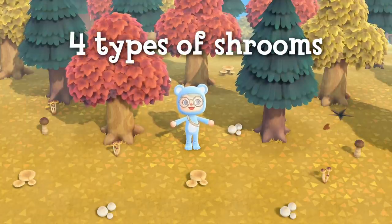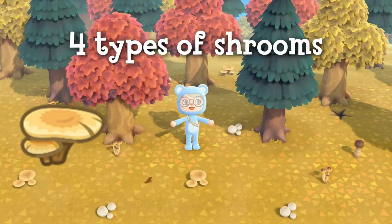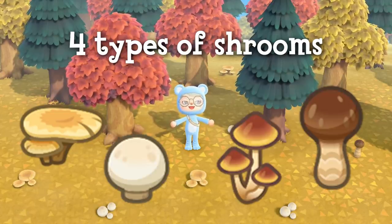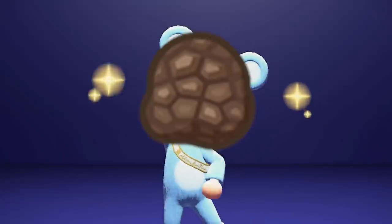There are four types of mushrooms that will spawn at the bases of trees: the flat mushroom, round mushroom, skinny mushroom, and elegant mushroom. These four are the easiest mushrooms to find. There is also one more type of mushroom, which is the rarest of them all — the rare mushroom.